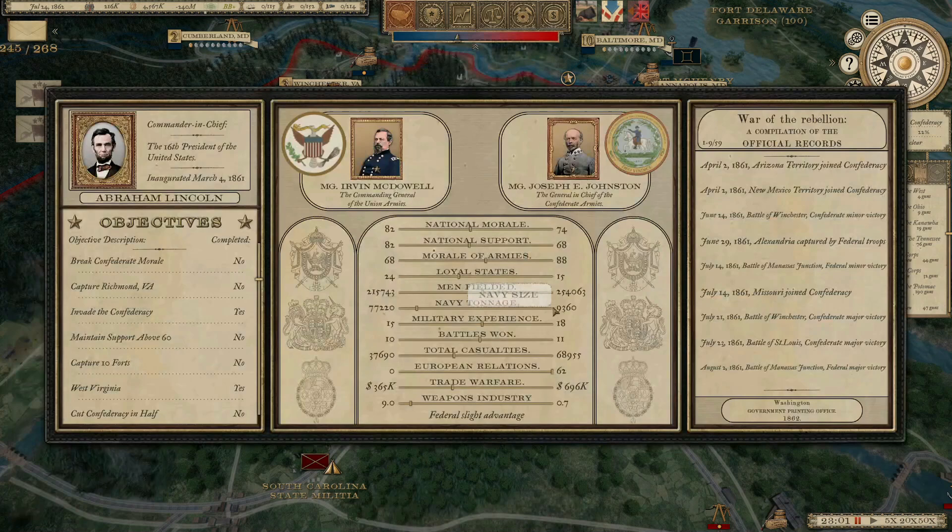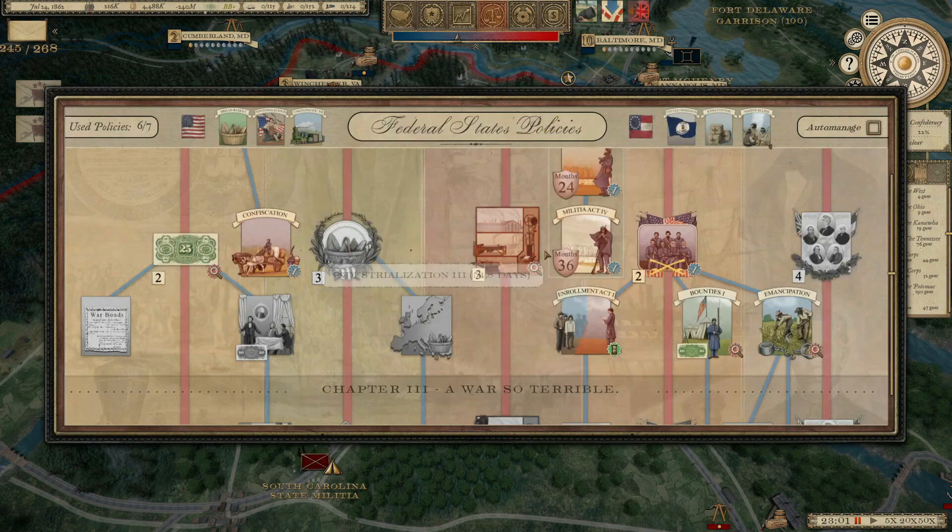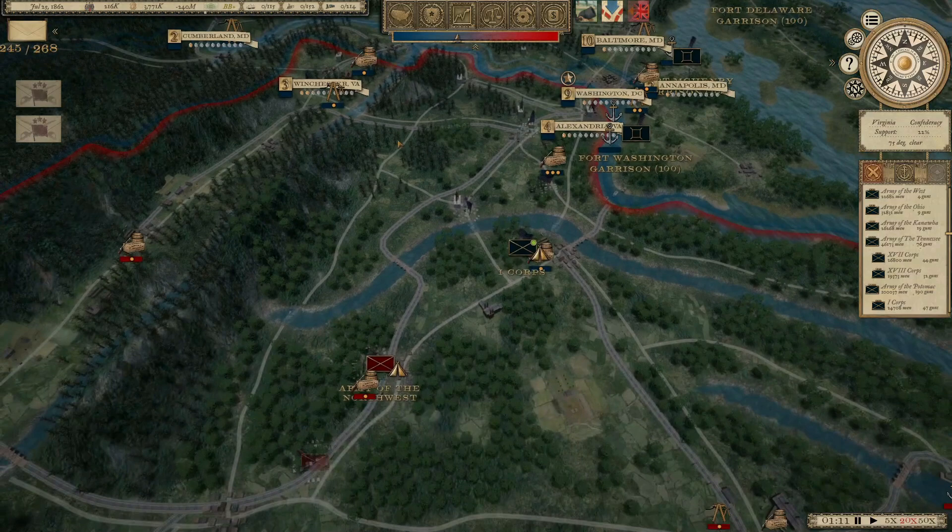Confederate recruits are being offered bounties — that's going to only improve their number of men. They have about 40,000 more men in the field than I do right now. But that is mostly due to the fact that he has already passed conscription, and we're still 16 days away from doing that.